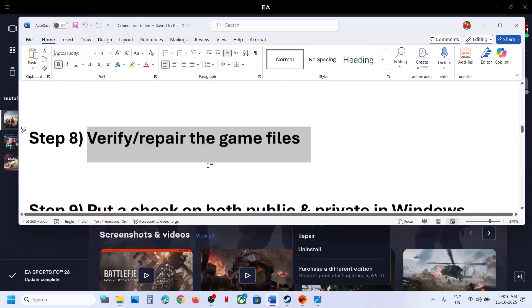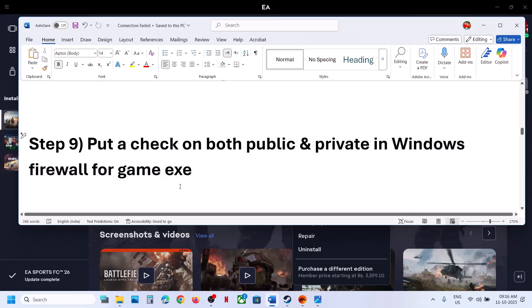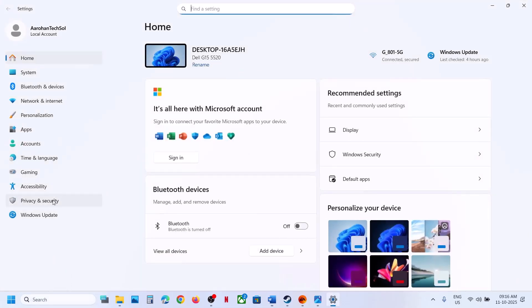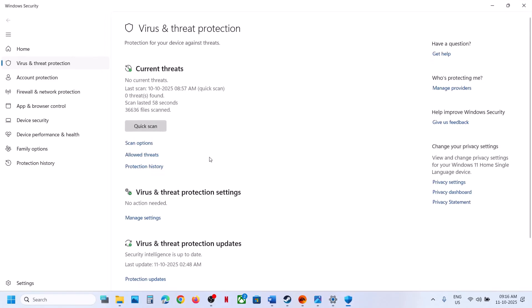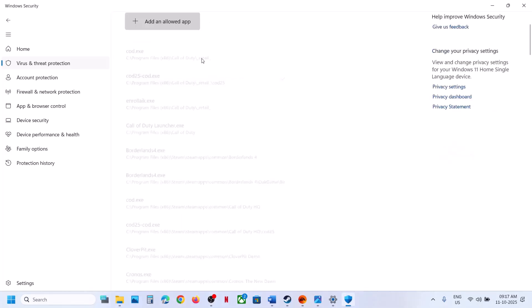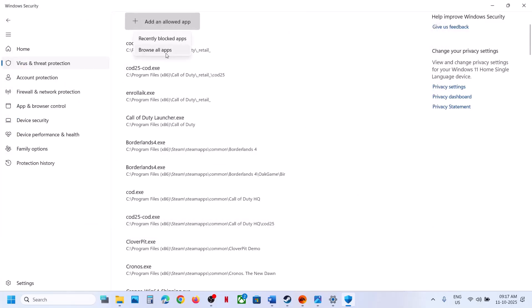Next step is to put a check on both Public and Private for the game .exe file in Windows Firewall. First, open Windows Settings. If you're using Windows Security, go to Privacy and Security, Windows Security, then click on Virus and Threat Protection. Scroll down to Manage Ransomware Protection, click on Allow an app through Controlled Folder Access, click Yes to allow, click Add an Allowed App, browse to the Game Installation folder, and select the game .exe file.